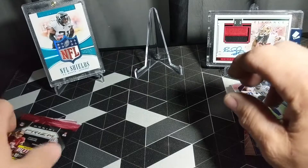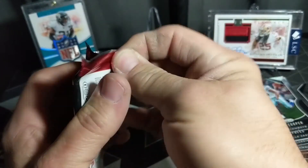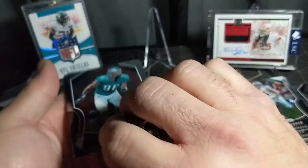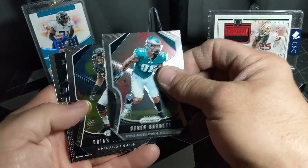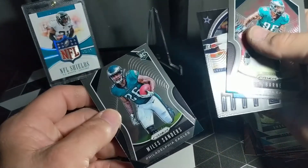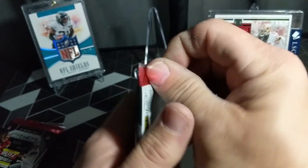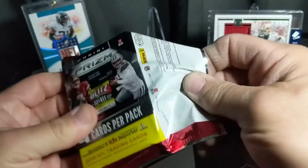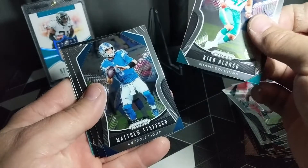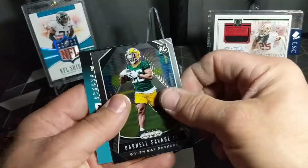Come on silvers, where are you? Maybe just one. Looks like we're going to give you this green pulsar — yeah, just enjoy that green pulsar. Barnett, Verlacker, hyped Amari Cooper, and our rookie Miles Sanders. Three packs to go. Alonzo, Matt Stafford, Peters — Darnell Savage is our rookie.